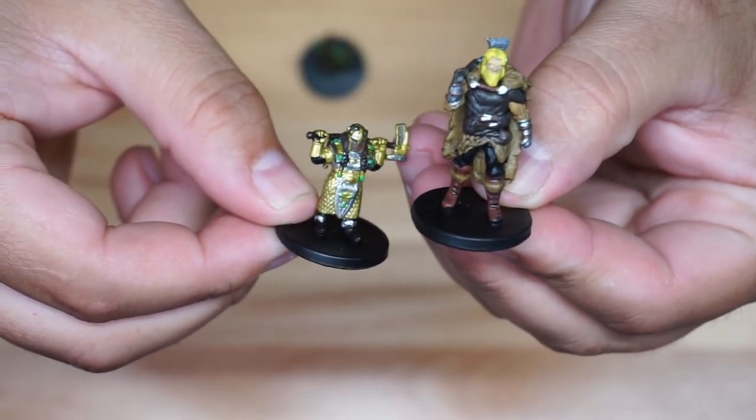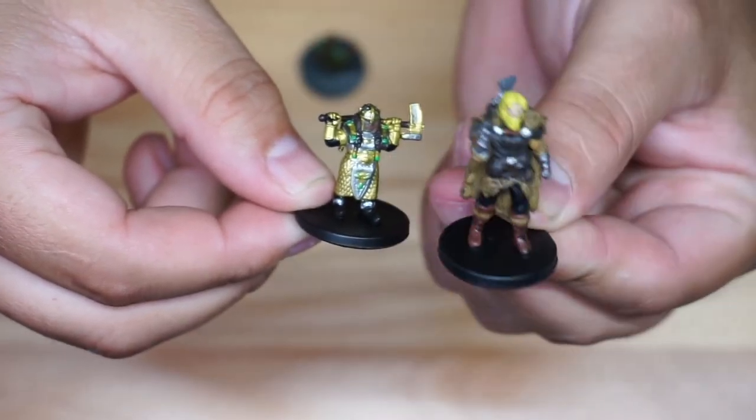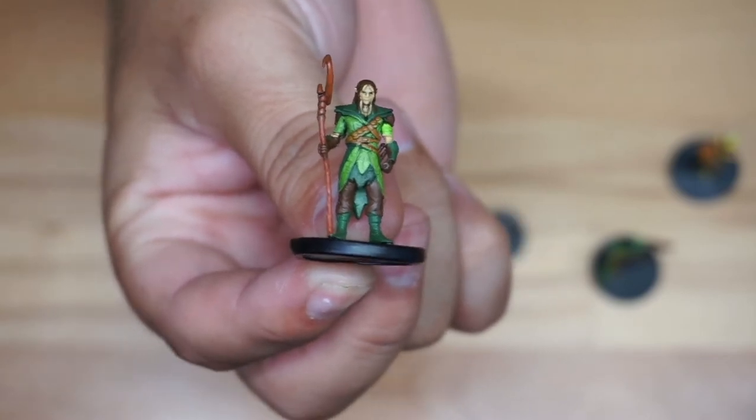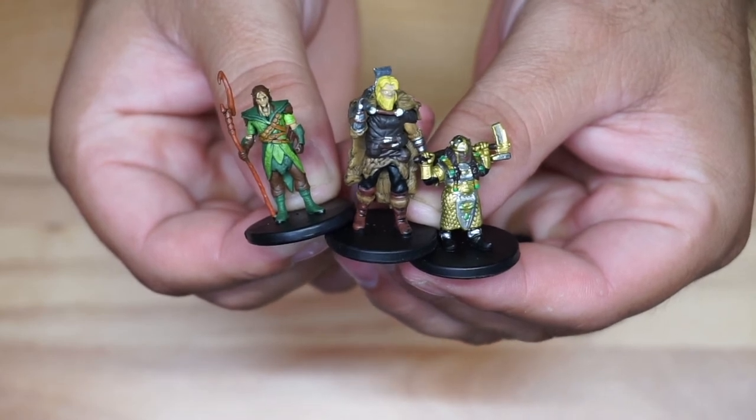Let me put it right side by side so you can get an idea. This is the next one — you can see it's kind of holding like an axe or something. Then you've got the last one right here, and they all look really cool. They've got a lot of colors and definitely a lot of details.